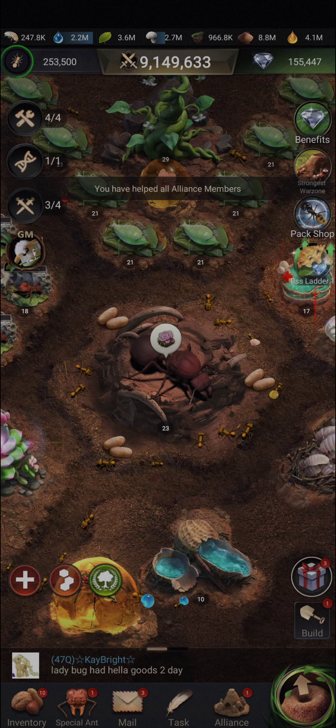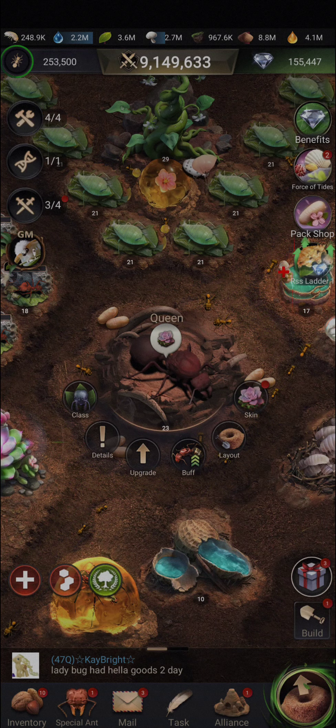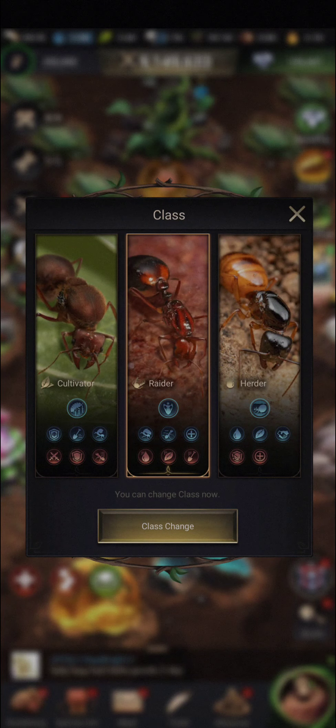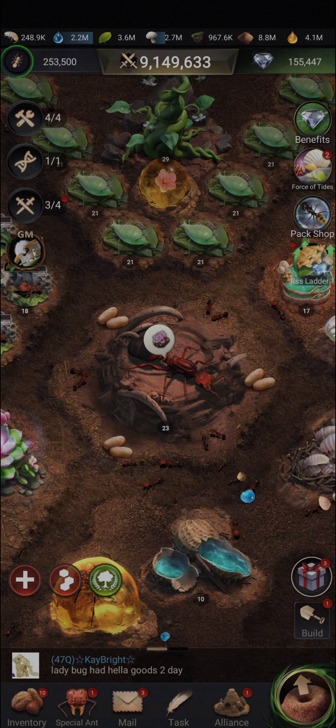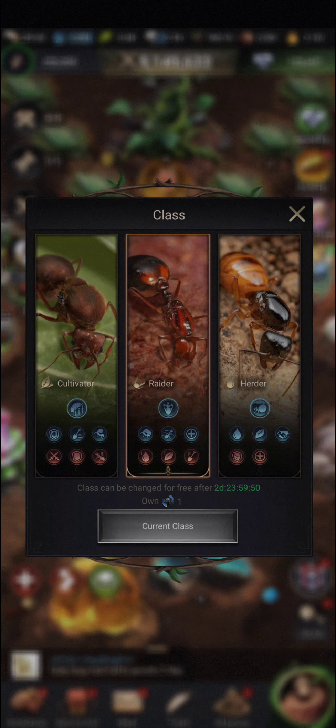So this is what I do. You very simply click on your queen, click on the class, and I am going to raider, and click change class now. Confirm. And you can see the queen has changed. If I click on the queen again, you will notice that there is a 2 day, 23 hour, 59 minute timer.